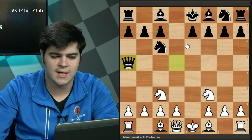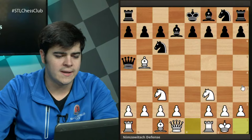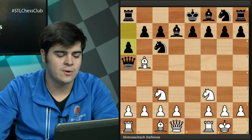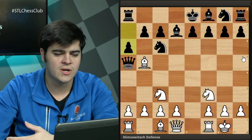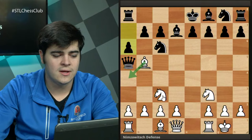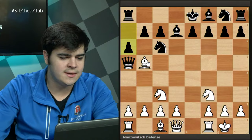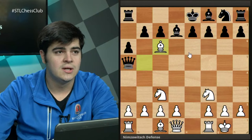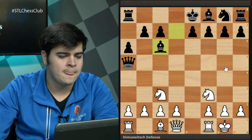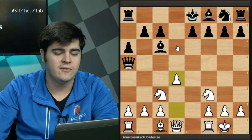Normally white plays Bb5, pinning the knight on c6. Black breaks the pin, white castles, and then black plays pawn to a6, hitting the bishop. White should take on c6 rather than retreating to a4 or c4. Yes, you're giving away the bishop pair, but it comes down to development overall. After bishop retakes, white gets pawn to d4 and has the center. Two knights can arguably be more developed than a queen and bishop, and white is castled — up in development.